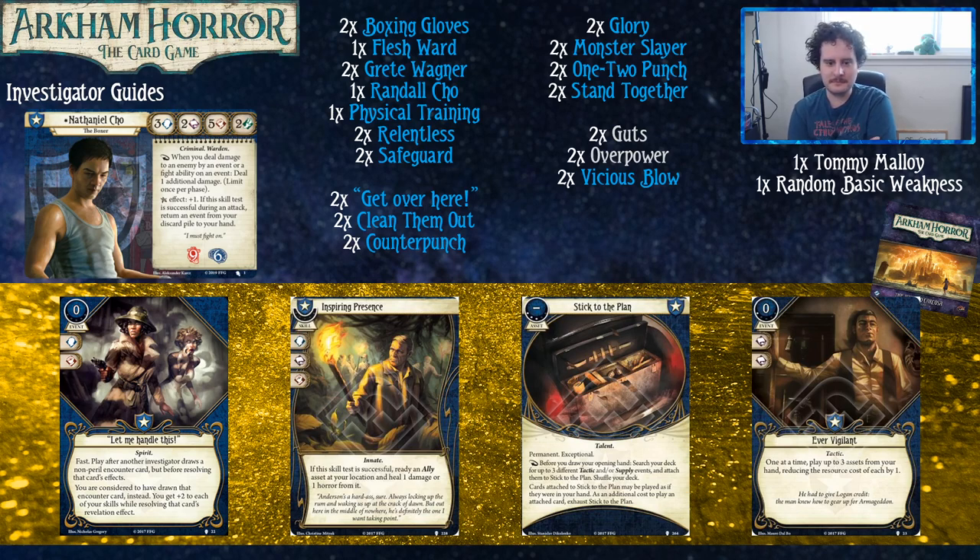Inspiring Presence is a skill card that really shines with Greta Wagner and the level two Beat Cop — it lets you get extra uses out of them while simultaneously boosting your stats in the areas you care about. One thing to note: Let Me Handle This is also a spirit card, so when you're building this deck you'll want to note the spirit trait. You probably want at least ten spirit cards in your deck — every time you punch something to death with your boxing gloves, you want to get a card off it. That's why you paid three resources for it.